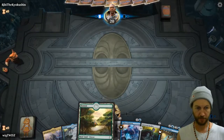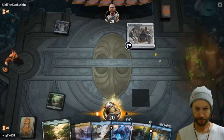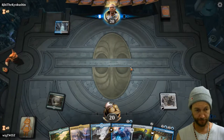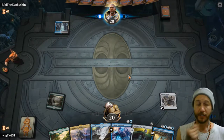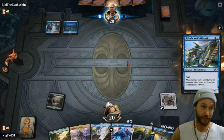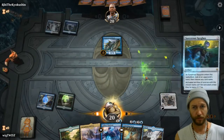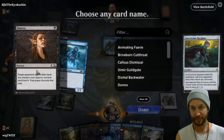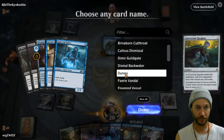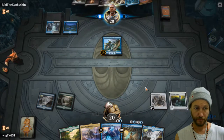Alright, we'll keep this hand — for sure we'll keep this. Another land, we've got our colors. So we'll go into a Spyglass next and then into our Fairy. Depends if he's got a Thought Erasure — my all-time favorite card. He didn't flash it in, that's weird. Are we going to be able to stop Thought Erasure here? Jurassel — done.